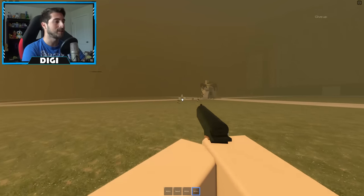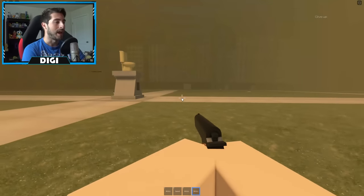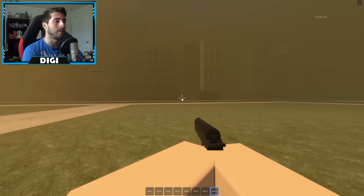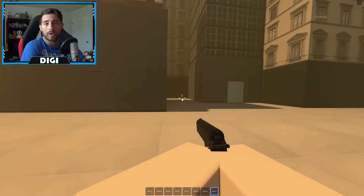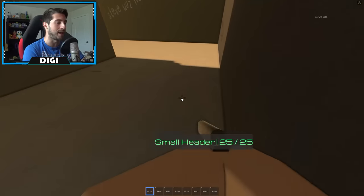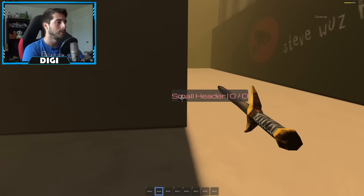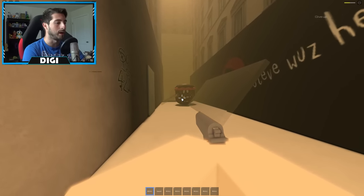Pretty much all we're doing is clearing out this courtyard, and then we're going to do some other stuff. Once you've cleared out the courtyard — looking at the Skibidi shrine — you have to get the key first. The key is going to be over this way down this alleyway. There's only one way in, one way out. There are a couple of toilets or heads in there, so be careful — there are going to be quite a bit. Use this corner as a way of funneling them into your bullets.